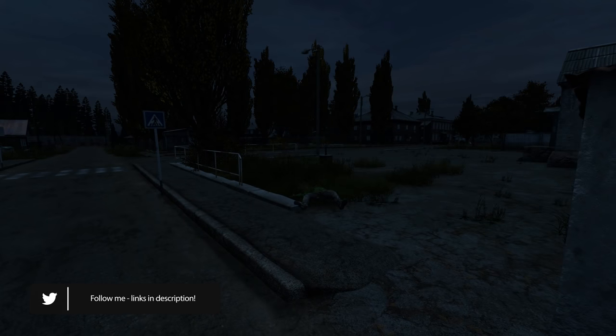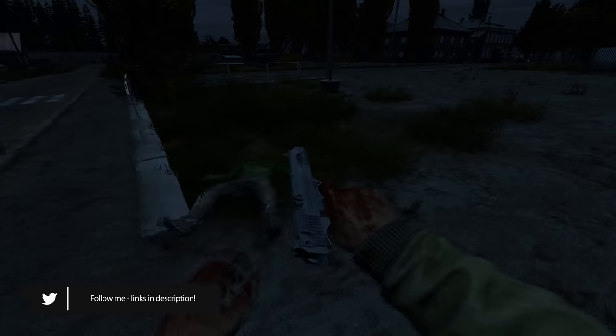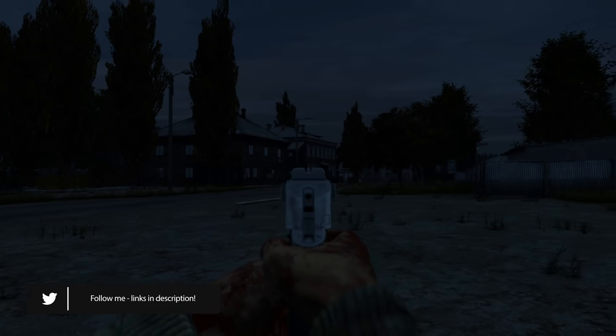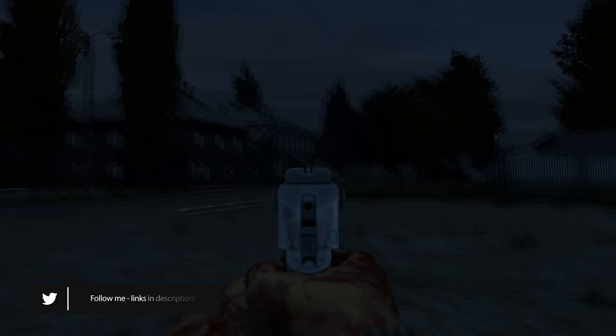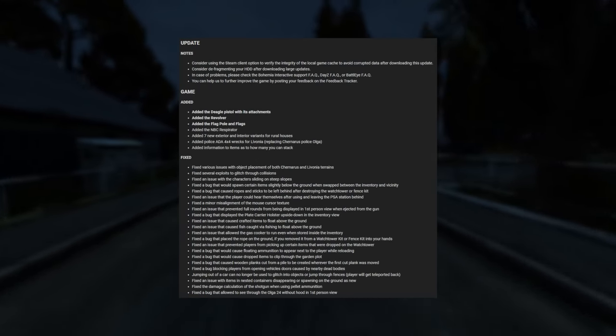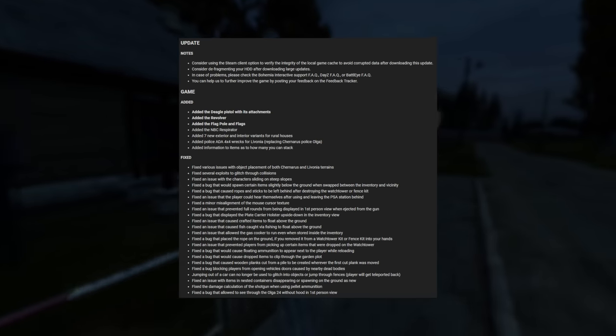Welcome to the video, my friends. I hope you're all doing well and staying safe. Big news: experimental update 1.09 for DayZ was launched on the experimental servers, bringing with it the Desert Eagle pistol with attachments and the revolver. Long awaited — the Desert Eagle we have seen via the modding community for quite some time, but it's officially in with proper animations, as well as the revolver.